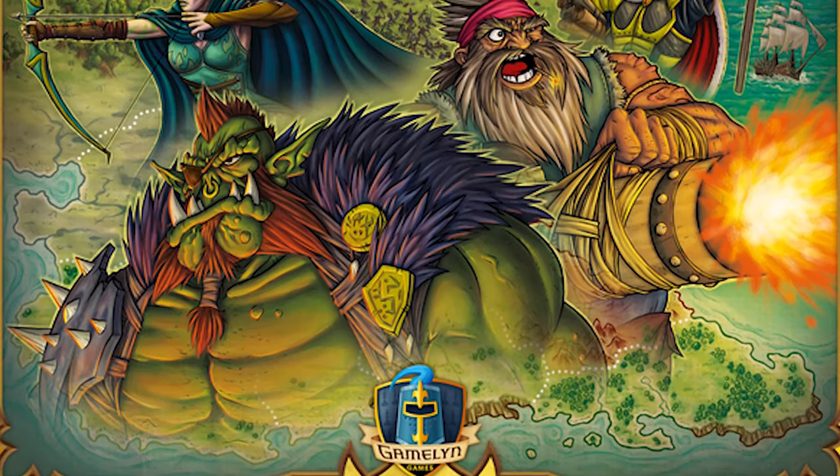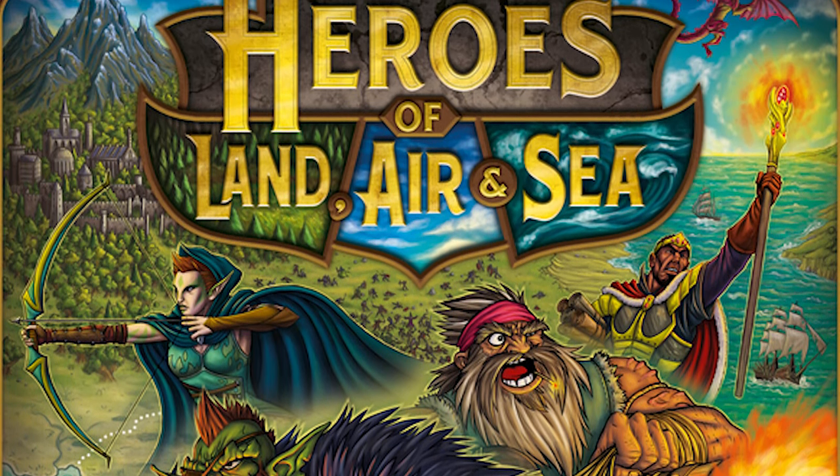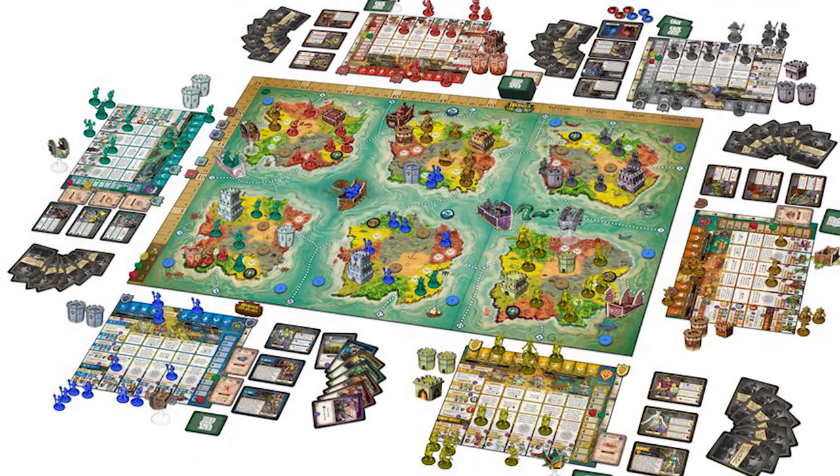Welcome back to the Unfiltered Gamer board game review. Today's game on the tabletop is Heroes of Land, Sea and Air by Gameland Games, who also make a lot of Tiny Epic stuff. This one is not tiny, but it is epic. You can play from one to four players, with the caveat that you can play five, six, and even seven players with the Order and Chaos and Pestilence expansions, along with a bunch of extra mini expansions.